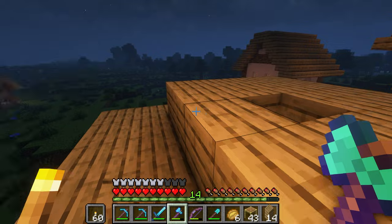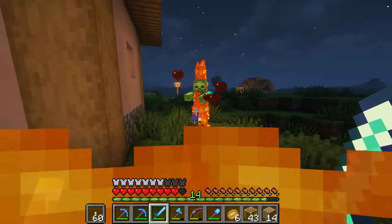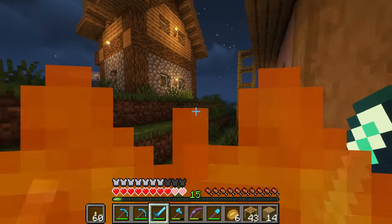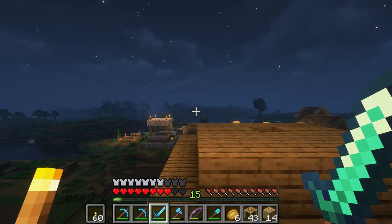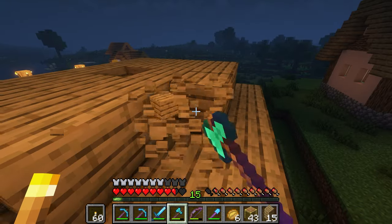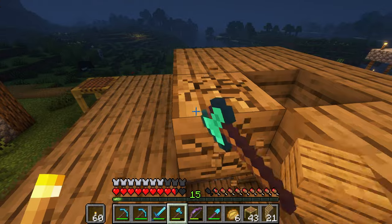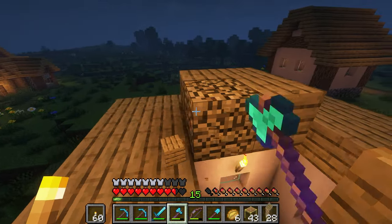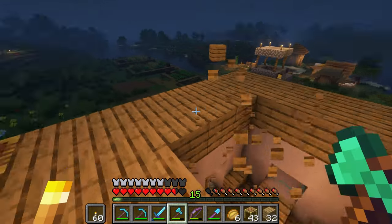I hear a zombie. Come here — ow, how did I set myself on fire? Just gonna stand here and burn. Also, I have it on hard. The last episode I put up, Leo said 'come on, don't be shy, put on hard,' so I put it on hard. At this point I should be able to survive, I just don't want to lose my hardcore world.